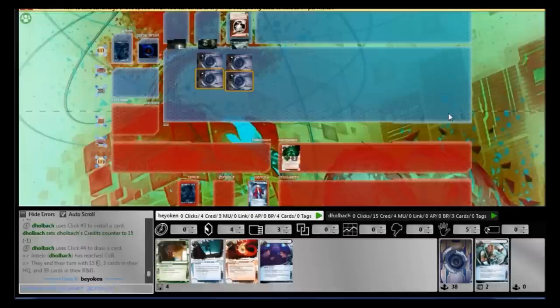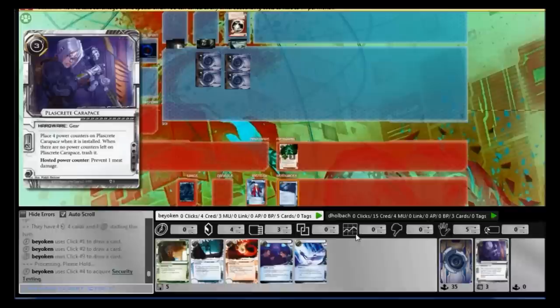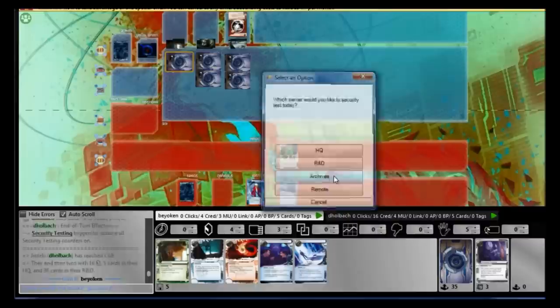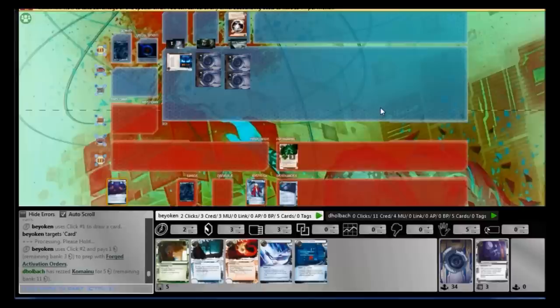ICE face-checking is out of the question, which is very unfortunate, because this deck is very reliant on forcing the corp to rez ICE. With their ICE rezzed, I feint into HQ and Emergency Shutdown it. So that's out of the window. Since my economy is pretty weak, I go for Security Testing. I didn't really want to do this because it will encourage him to ICE up Archives, and I don't want that because I have Sneak Door Beta ready to fire, along with Lamprey. He does put an ICE on Archives — smart thing to do — forcing me to use Forged Activation Orders on his Komainu.